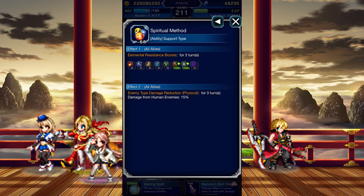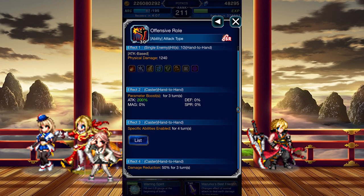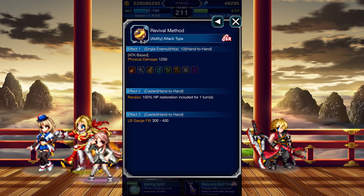You'll likely only use Spiritual Method for its Light and Earth resistance buffs. It does come with a 15% physical mitigation buff against humans, but that's more of an add-on. Offensive Row can make her damage marginally better, but perhaps more notable is one of the abilities it unlocks — Revival Method, which gives Daisy a full 1-turn re-raise buff. I admit it's a bit sad if you go Offensive Row just to predict your death though.